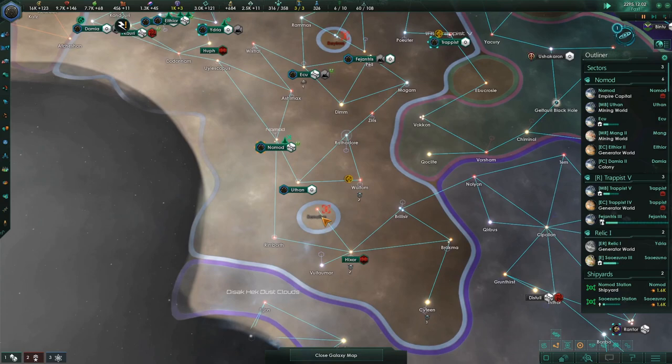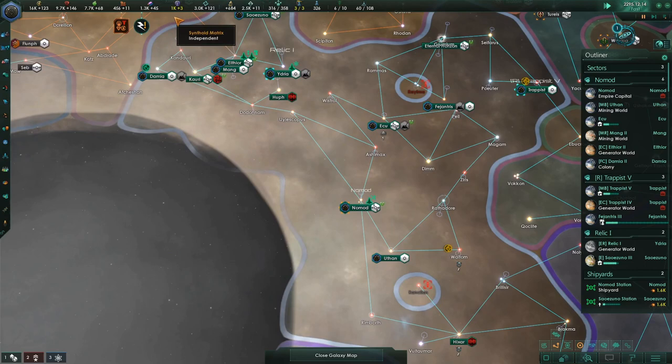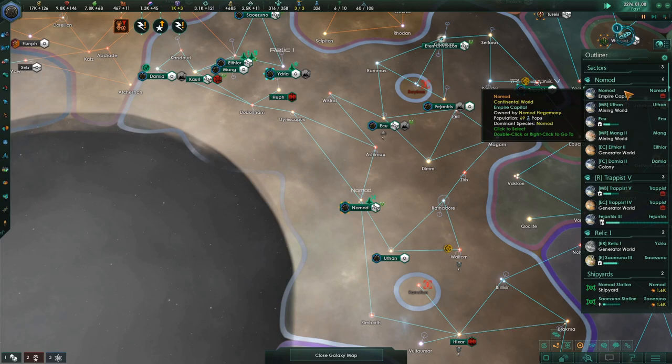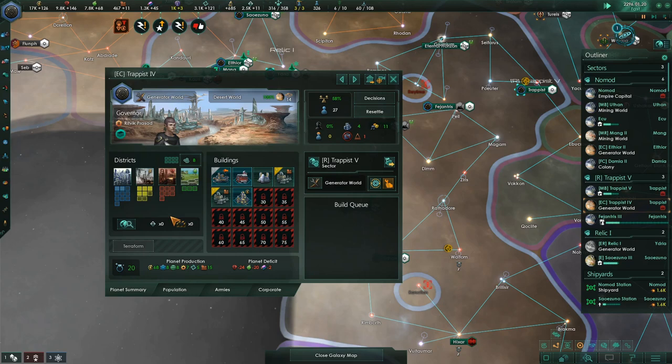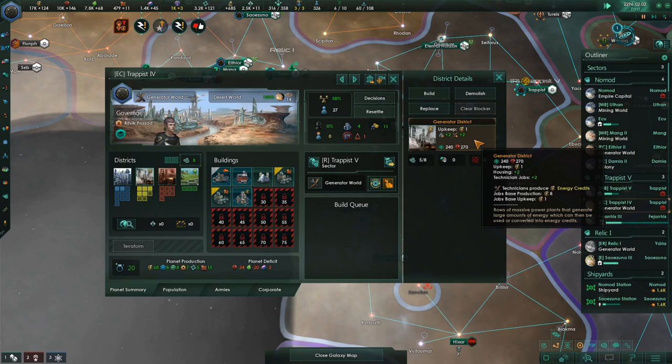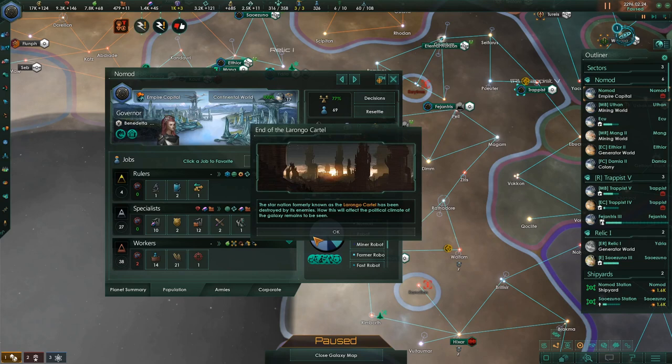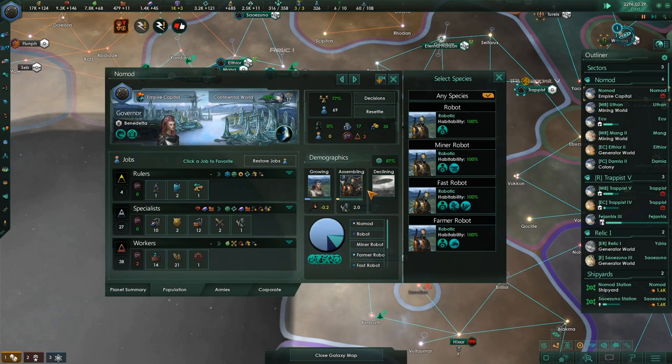We're going to take both of these fleets and come down here and take care of that situation so we can grab it. We've maxed out our influence — there's really nothing we can spend it on right now, which is kind of a miracle. We've maxed out our edicts too. This has an unemployed person, so we're going to put the generator district on there. End of the Lorango Cartel — they're done, they got destroyed.